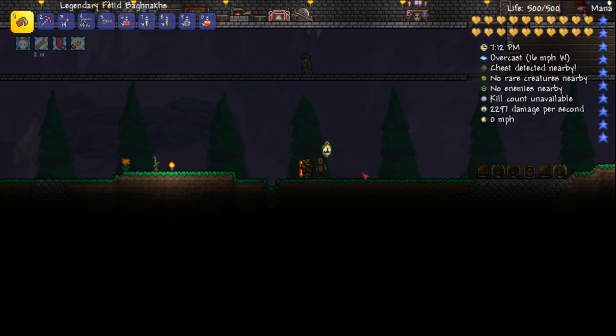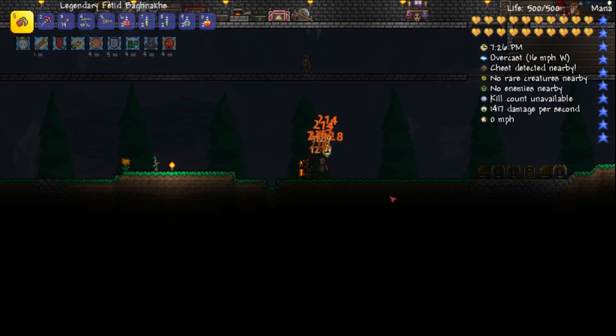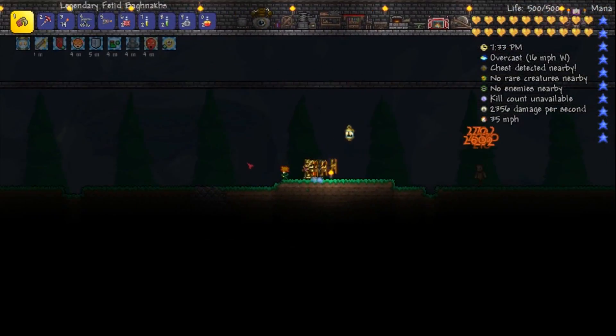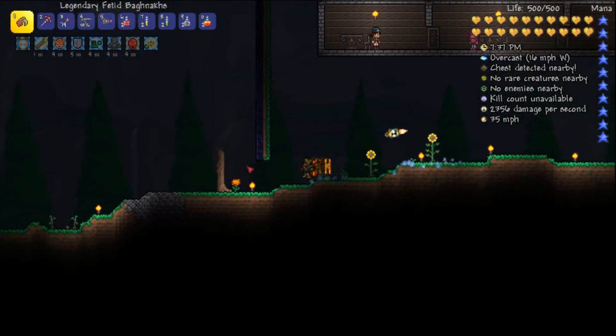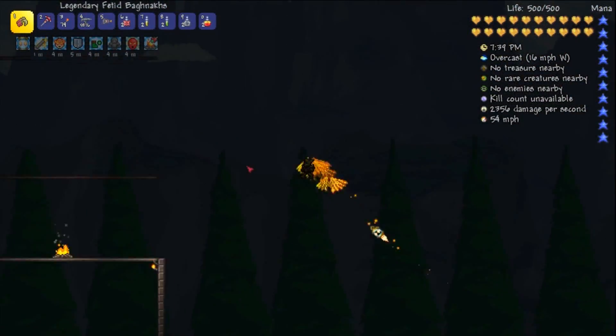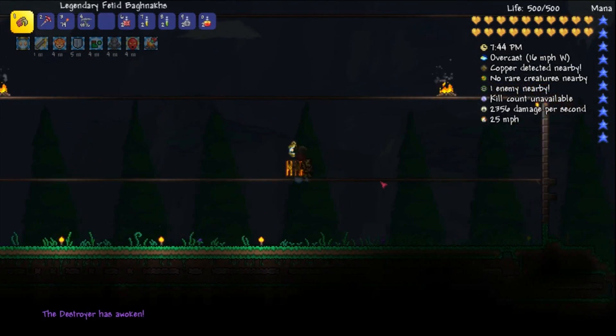So it is almost time to fight. And I wanted to show off how much DPS I would be doing. So I am taking a Rage, Endurance, Swiftness, Ironskin, and Wrath potion. Only two of these actually increased my damage. But let's take a look — I am doing about 2,400 damage per second. And now we're going to go fight the Destroyer who has lots of hit points. Oh my god, he has so many hit points.